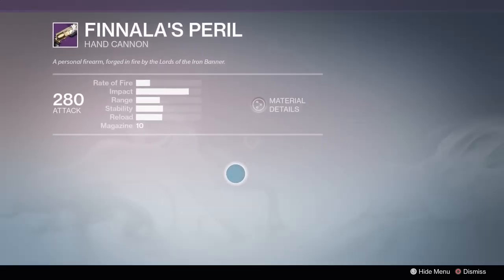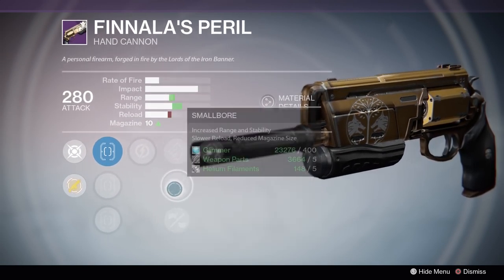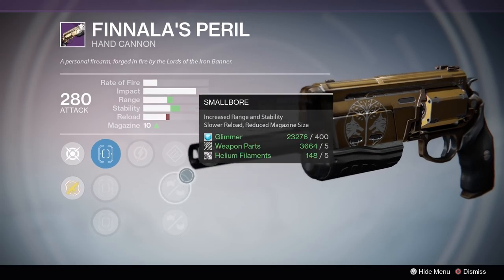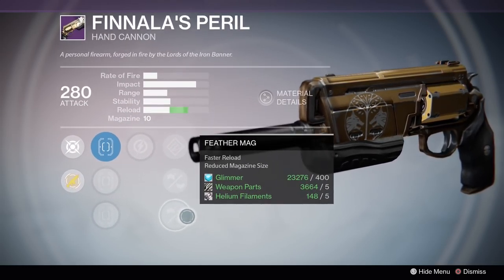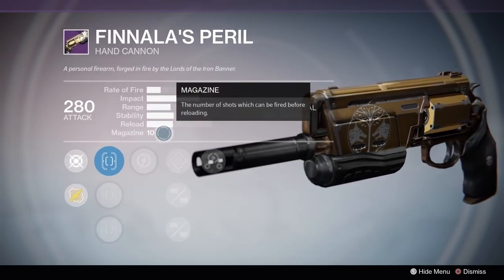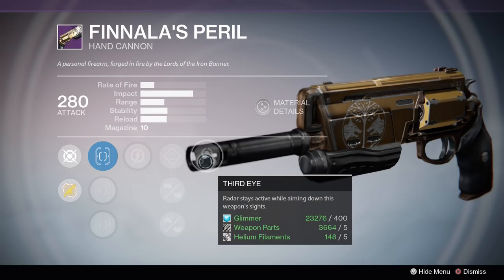For weapons, this hand cannon here has relentless tracker, hand loaded, small bore, and feather mag. I'd probably go with either hand loaded or feather mag — probably feather mag. It does have a 10 round magazine size, and then it has third eye.